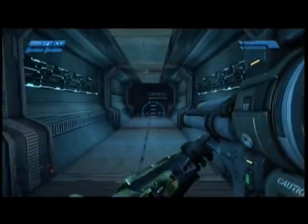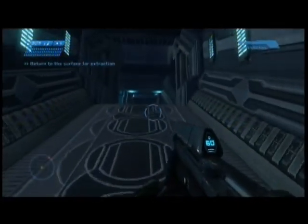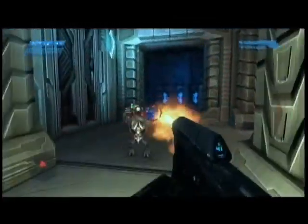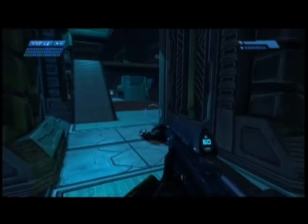Cortana to Captain Keys. The captain has dropped out of contact — his ship may be out of range or having equipment problems. Keep trying, let me know if you make contact, and tell him that the Chief and I are heading to the control center as soon as we're topside. Affirmative, Faux Hammer out.